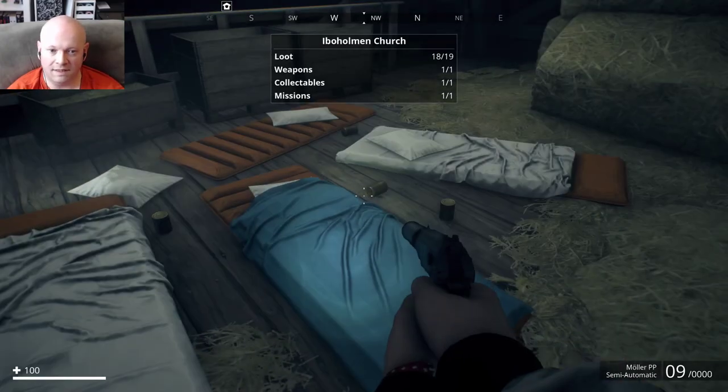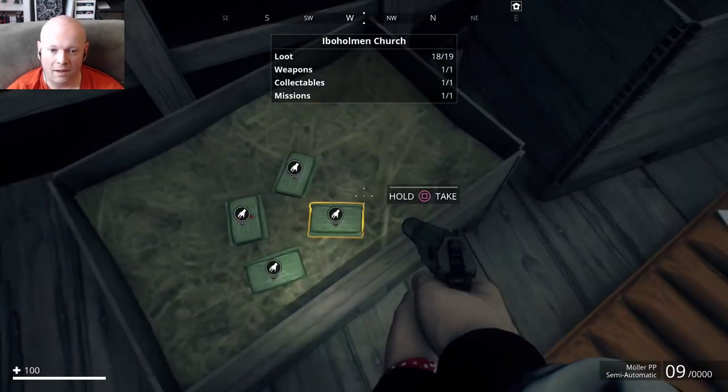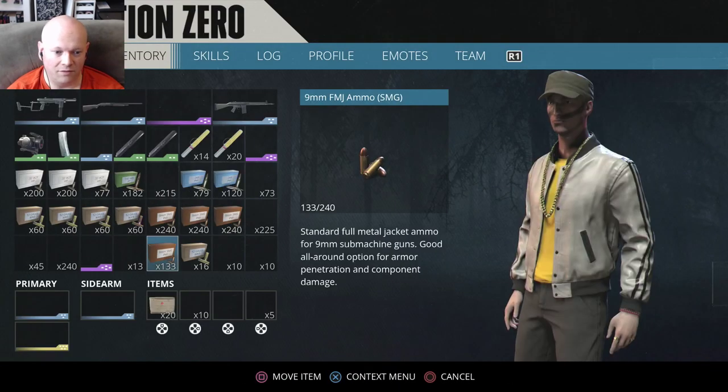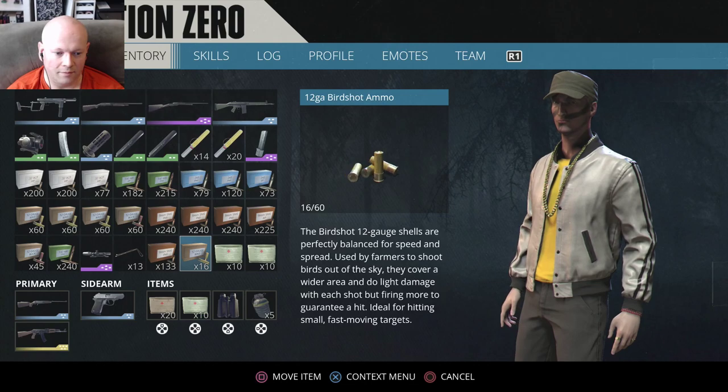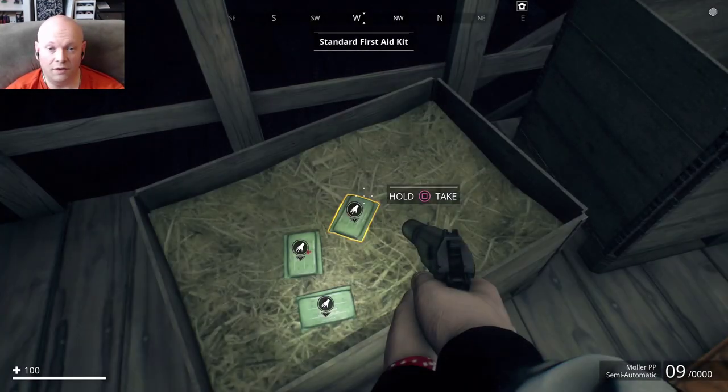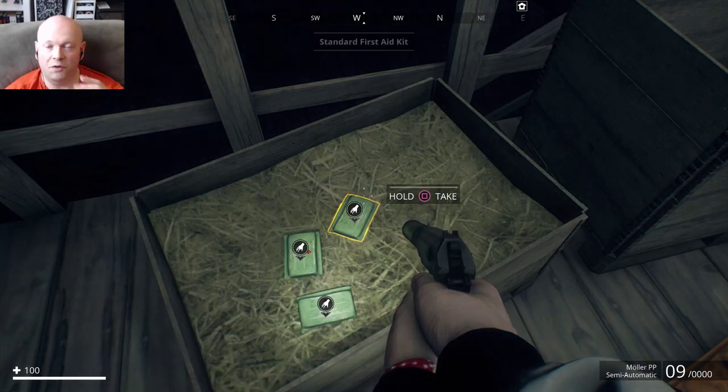Now all we have to do is fast travel back. Lo and behold, feast your eyes on what you're about to see. They're back. Now my inventory's full. Anyhow, you get the idea — they're all there, the standard ones, the ones that give you half your health bar back.